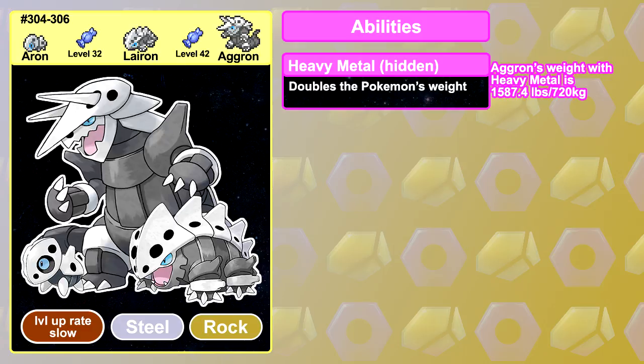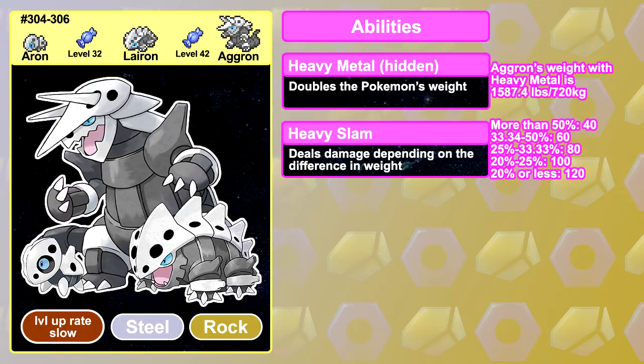Its hidden ability is Heavy Metal, which you can get from an Aron Horde Encounter. Heavy Metal doubles the Pokemon's weight, making the move Heavy Slam do double the damage to your opponent, and Low Kick and Grass Knot do double the damage to you. If you want to use Heavy Slam, which is a pretty good move on Aggron, then this is the ability for you, otherwise it's worthless.